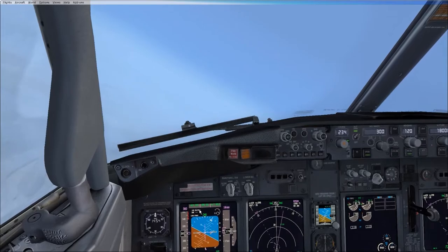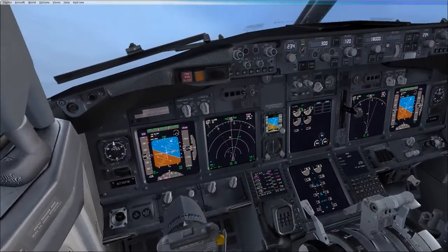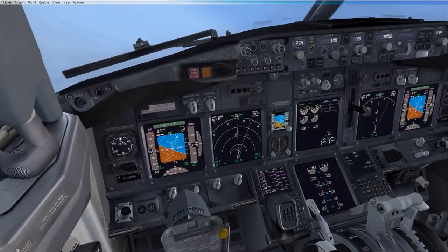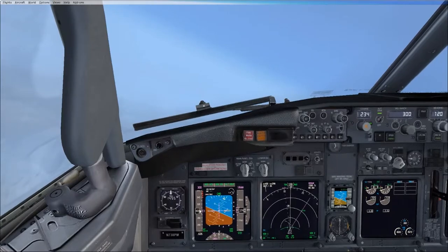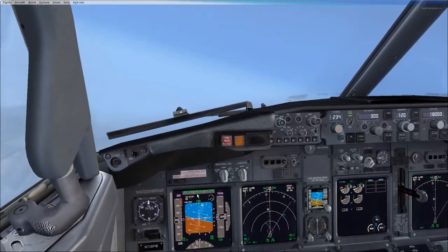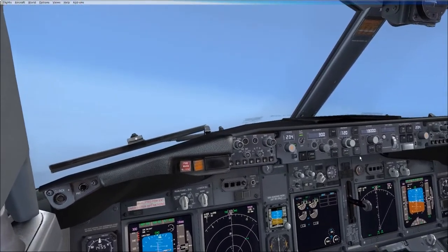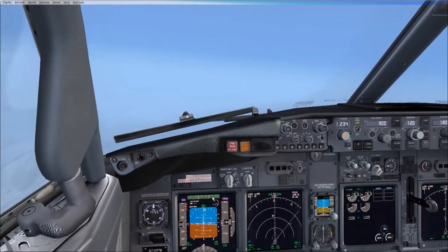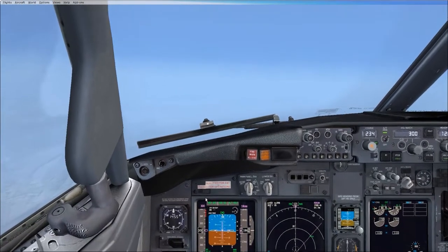The FMAs are really important to check that the modes are actually acting correctly, because the lights on the MCP aren't as reliable as the FMAs. Later on when we try and pick up the ILS, we're going to have a roll mode, but we're also going to arm VORLOC. When we press that, it'll show up in white — because white means it's armed — and that'll be under your roll mode. Once you've captured VORLOC, we're going to arm the glide slope, which is the approach button. Then under your pitch mode, which right now says ALT hold, it would say GS in white, and then when they capture, they'll turn green and take over.